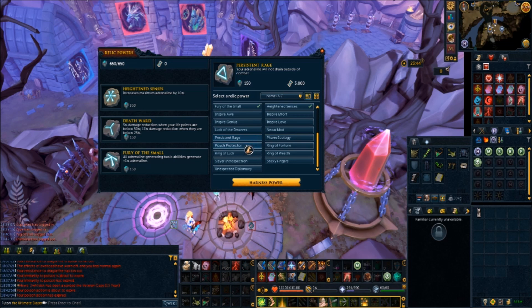The last one worth an honorable mention is Persistent Rage — adrenaline will not drain outside of combat, regardless of lobbying. Note that this doesn't increase your DPM or help you survive longer; it's purely quality of life. The only real place it's been used is RoTS because of the tunnels. You can swap it out with Death Ward if you choose. Now we're going to get into where to actually get these relics.